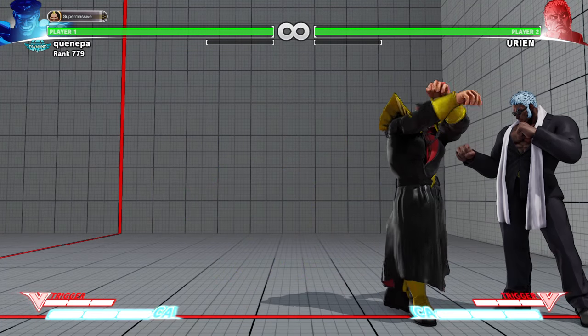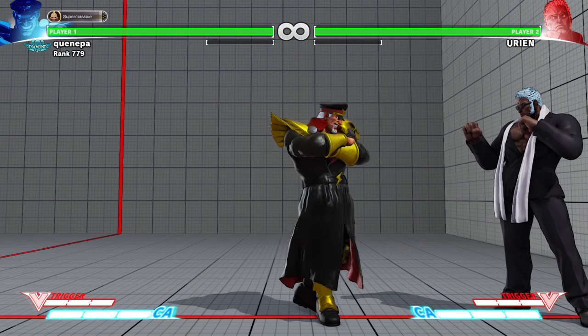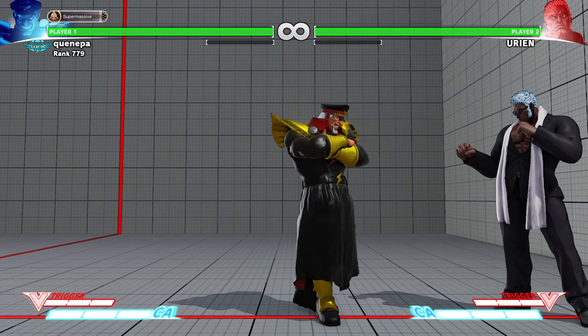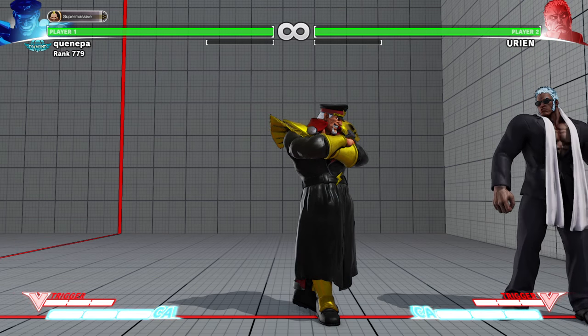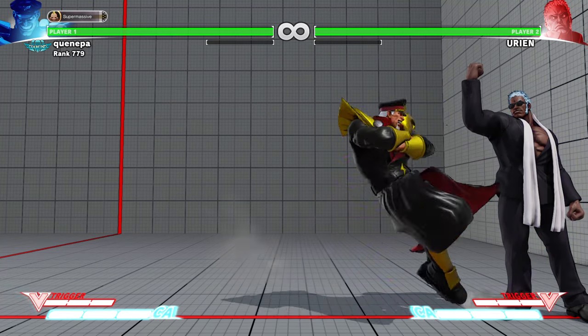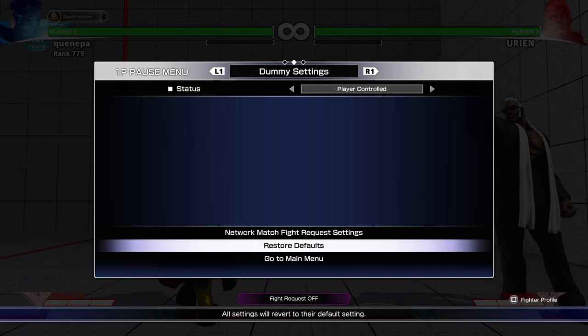Most of the time you do want to use Urien's standing heavy kick because you're planning on meeting the Bison. You might as well use the standing heavy kick — it is plus on block, so it's very good to use on Bison on wake up. Bison could reversal it; he could reverse the chop as well, so it's basically Bison's choice if he wants to get Urien off him.